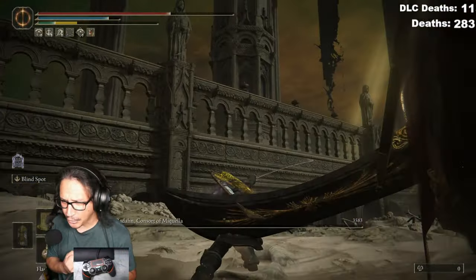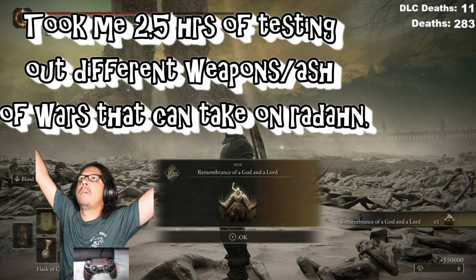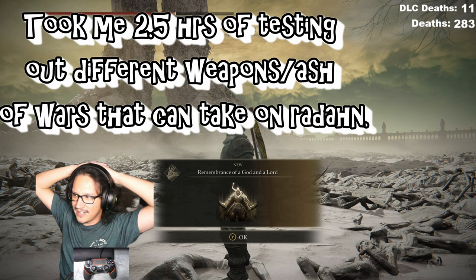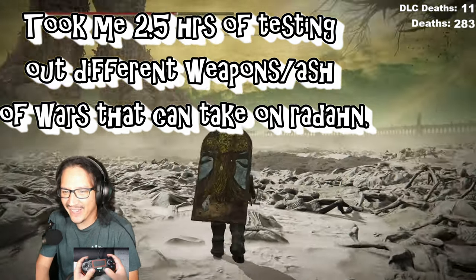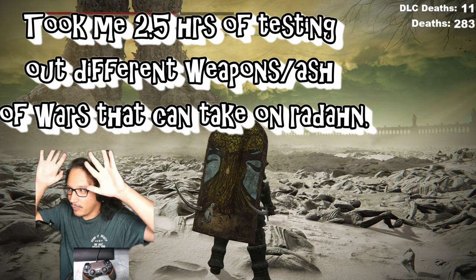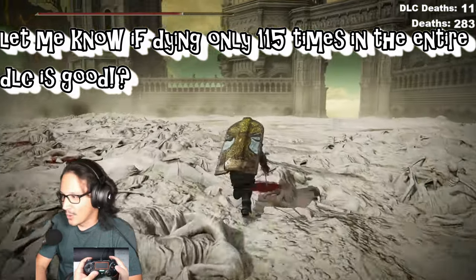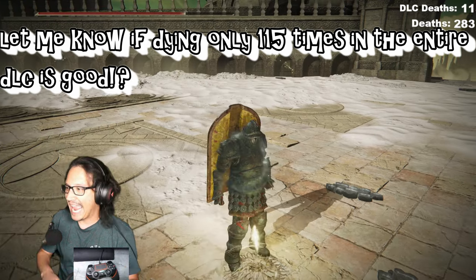Let's go baby! I did it, let's go! Oh man — I made that look easy dude, I made that look easy! Let's go! I'm unstoppable dude. Yo, I knew that was the right move — I felt it. We did it chat, we freaking did it! I told you we're gonna beat this tonight dude. And I didn't use any summons, whatsoever.